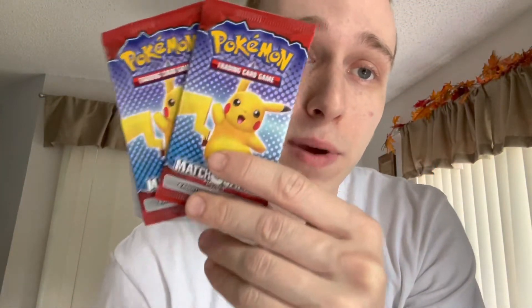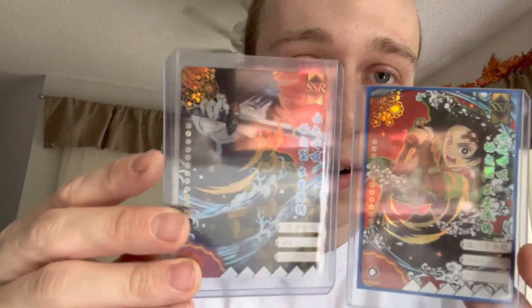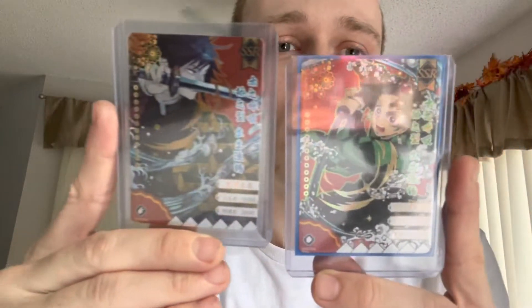Alright guys, so like I mentioned — two Pokémon McDonald's packs. All you gotta do is comment your favorite Pokémon that I pulled in my last video. But wait, there's more — not only are you getting two Pokémon promo packs, you're getting two SSR Demon Slayer cards, and these will come with your McDonald's promo packs. These are very nice — it's Tanjiro and Giyu, and it's almost as if they're fighting. You can enter that giveaway and win, and don't forget to like and subscribe.